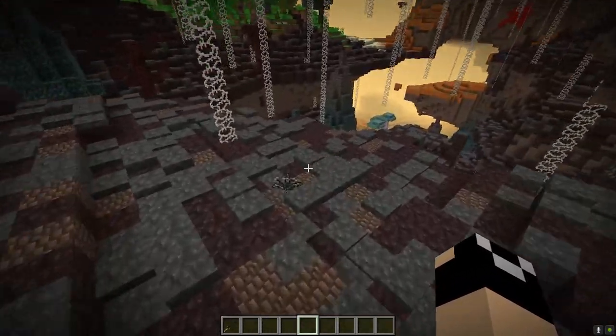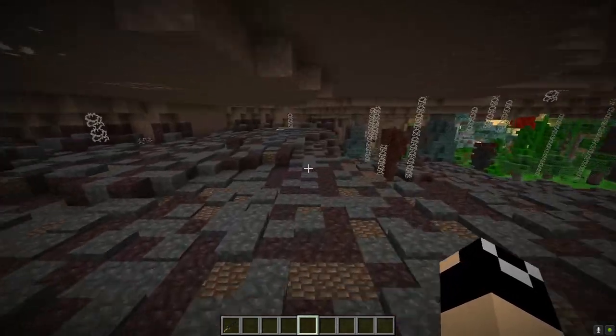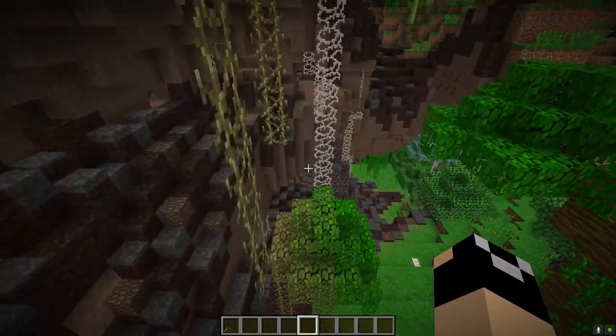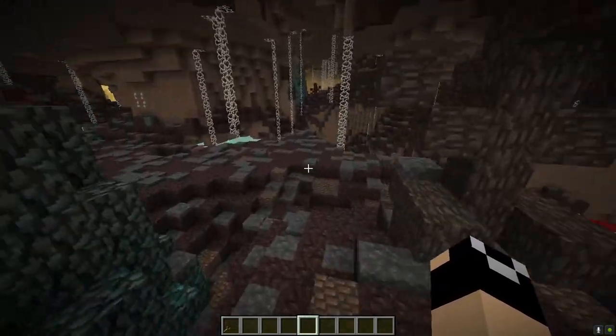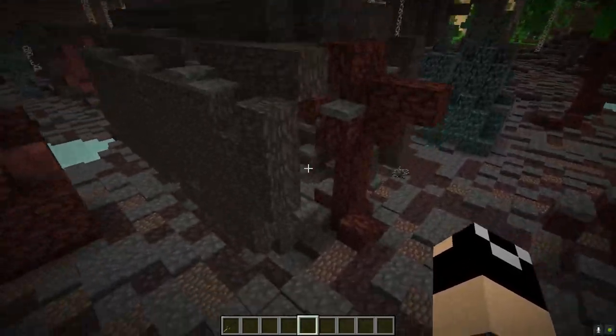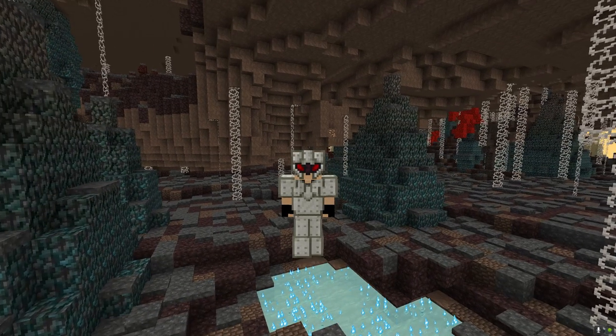You will also see mandrake root growing around here — we'll talk more about that later. For the most part, this biome is usually pretty barren and you're not going to find a whole lot spawning here — generally just flies and things. That pretty much covers our basic general Erebus overview, getting all the biomes out there. Next episode, we'll start diving into some more specifics of the mod — covering bosses, animal taming, plants, and special agricultural things.